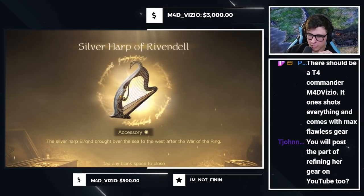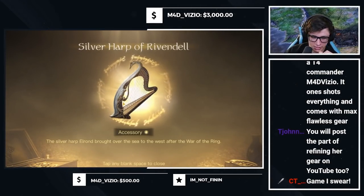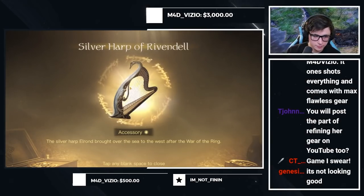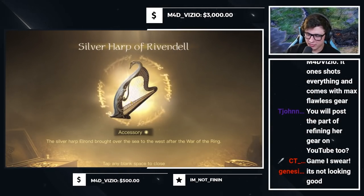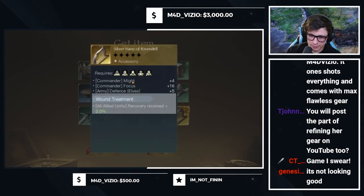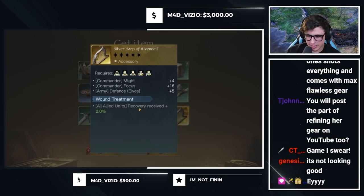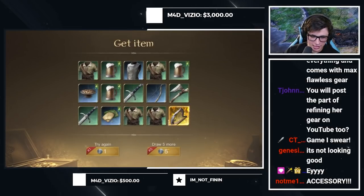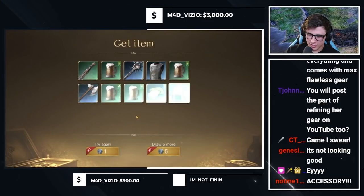I'm telling you what, if we get Aragorn King of Men he's going to be R5 right away, I guarantee it. Here it is - oh that looks shiny - all right, we got our first accessory: a Silver Harp of Rivendell. What does it do? Is it good? Do I even want to get rid of it? Might Focus Defense. It's not thematic, we get rid of it. Excellent. Continuing on - we'll take a few more of the silver harps, game.